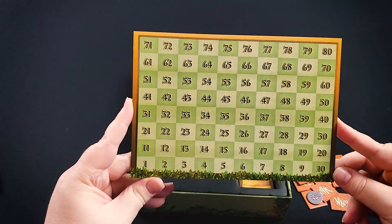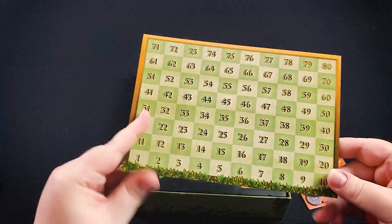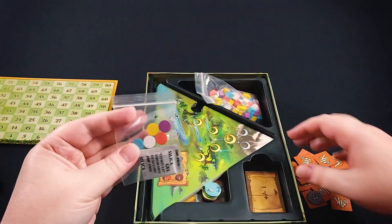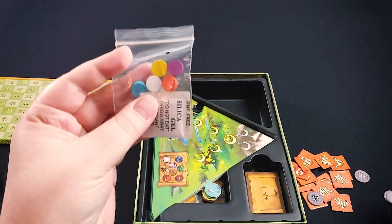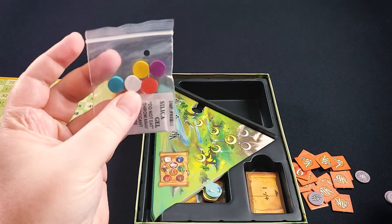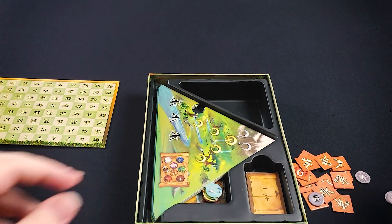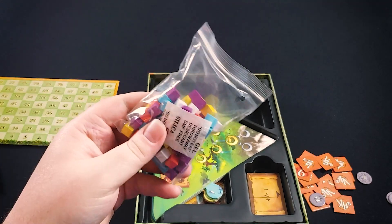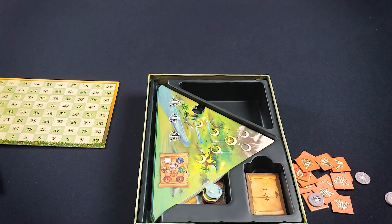Here we have just our scoreboard. We have player tokens for victory points for each player, and then each player will have a number of cubes which will determine their control of the different areas.